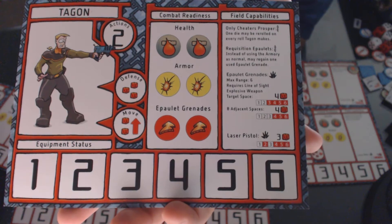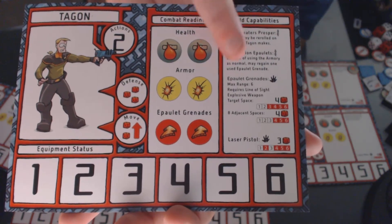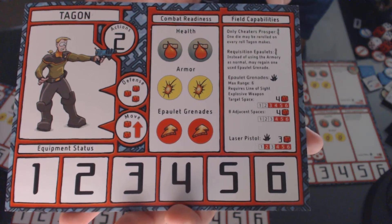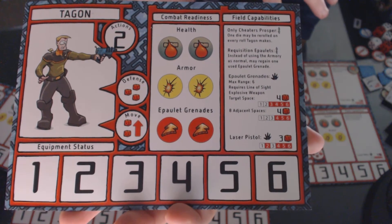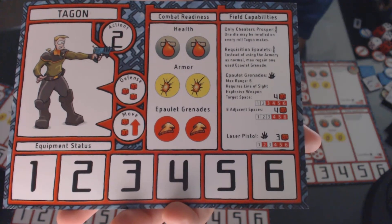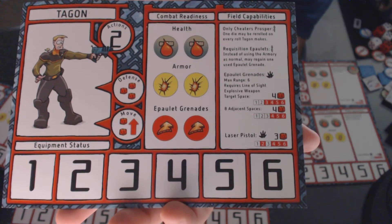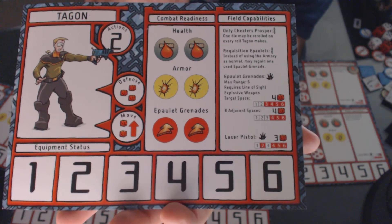His Requisition Epaulets inherent ability says: instead of using the armor he has normally, Tagon may regain one used epaulet grenade. Tagon starts with two epaulet grenades. If he uses one during the course of the game and goes to an armory, instead of getting a new piece of armor or random equipment, he can regain his epaulet grenade.